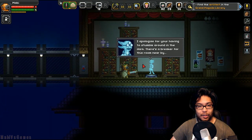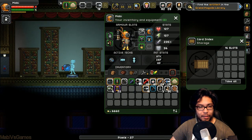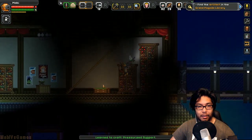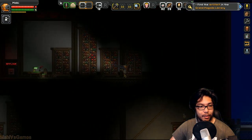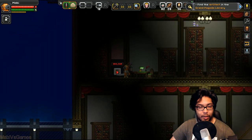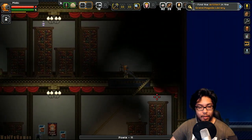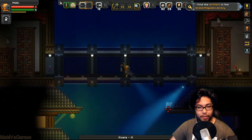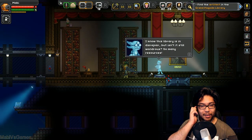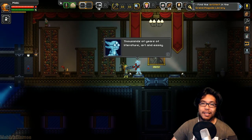I apologize for you having to stumble around in the dark. There's a breaker for this room nearby. I see that up there. What's that? This is a blueprint — a blueprint for a pressurized support. That's cool. Can't see anything. No enemies just yet. I wonder what kind of adventure this is going to be. Let's see — there's always some secrets nearby. Here we go. Breaker, breaker — this is Fred Charlie, breaker breaker. That opened it up. I'm going to keep going to the right. There's a chest right there. Lumen — light it up.